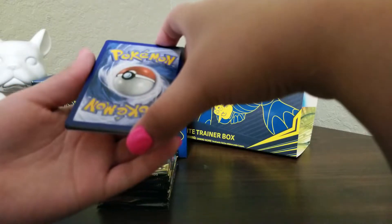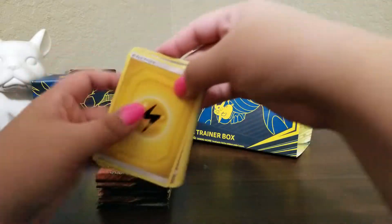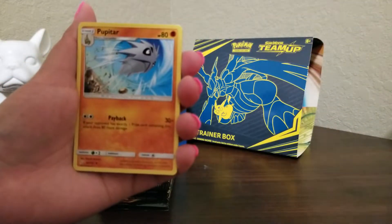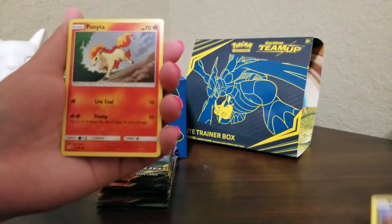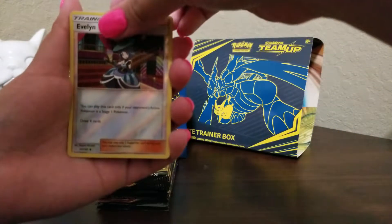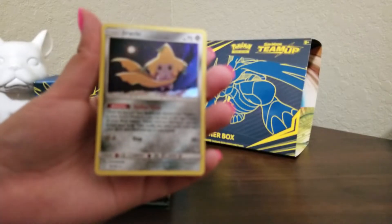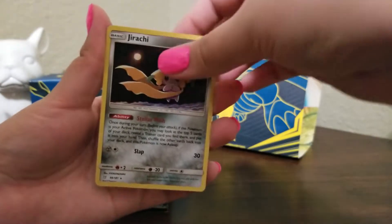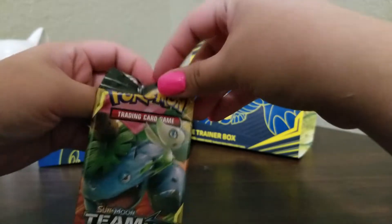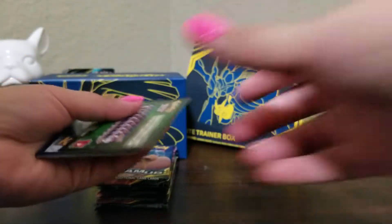So let's go ahead and start with the energy guessing game — electric versus leaf. First pack: we got an Evelyn holo, and the rare is a Jirachi holographic. This card is actually quite good in the competitive scene — its ability lets you look for a trainer card, super useful in any battle. I went to a pre-release and got the one with the Team Up stamp on it, and I think that's worth a little bit more. But cool Jirachi nonetheless.